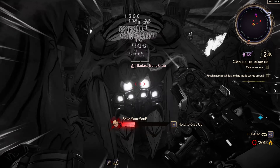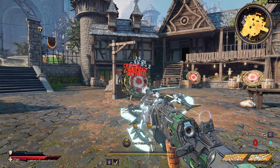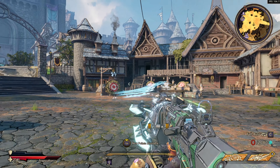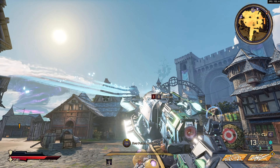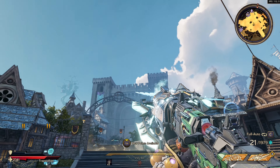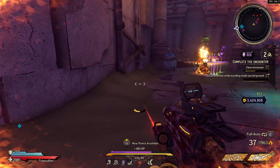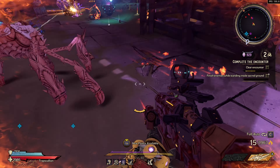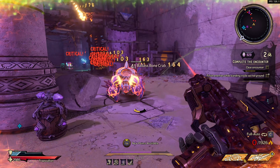If you want this thing to do good damage, I would highly recommend getting an ice elemental variant. Ice is the only element in this game that is not capable of shooting an elemental beam — so a poison, fire, or electric one would shoot elemental beams, and you don't want that. Instead of a beam, it shoots bullets, which drastically increases your DPS. The fire rate goes through the roof, so I would just highly recommend you get an ice one.